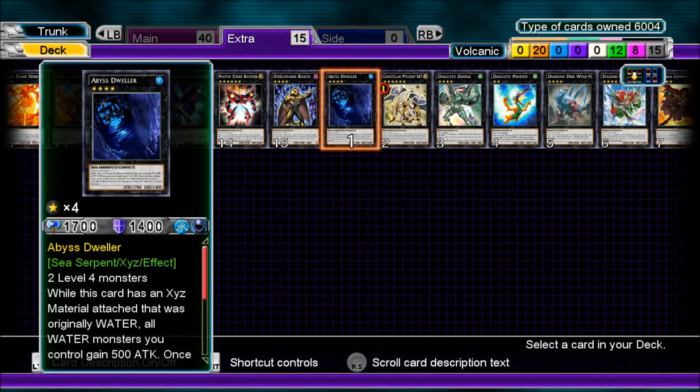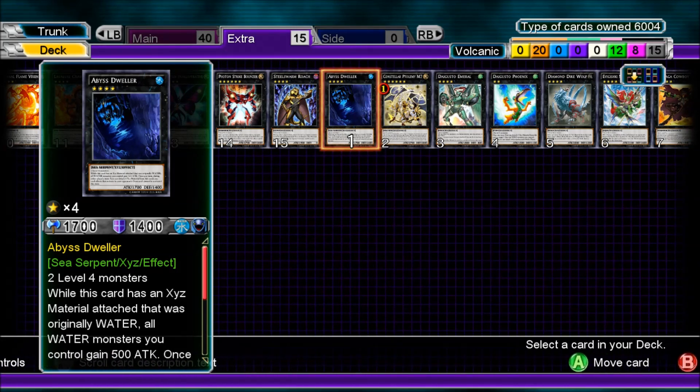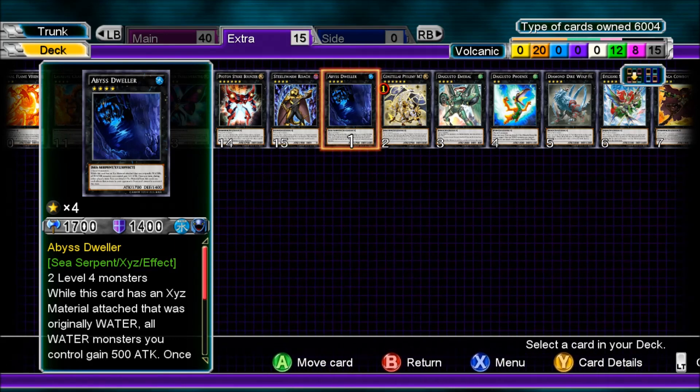I'm not really sure about the extra deck — I think I only used it once or twice. I think it was Lavalval Chain, or maybe Gagaga Cowboy as well for burn damage.